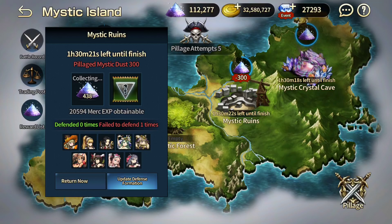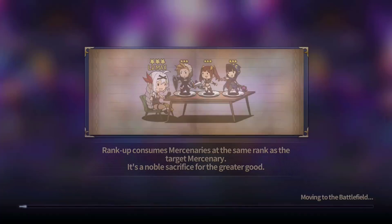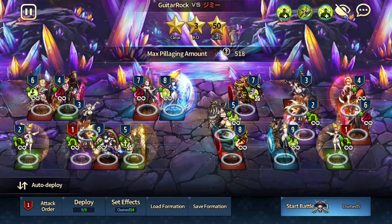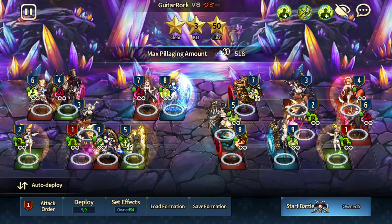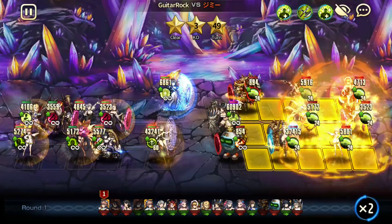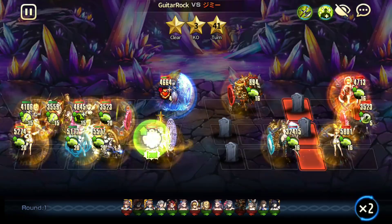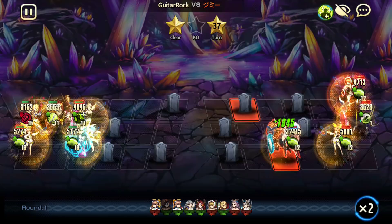I see time and time again players complaining that players always pillage them. If you are new, it's normal for people to pillage you — and you should be pillaging others as well, because it will benefit you as a player overall. You should always be pillaging someone every single day, five times a day, to make you a better Guild Wars player. Mystic Island works the same way as Guild Wars — if you were to attack someone, they will be moving first. Let me show you guys an example. If I attack this guy and try to pillage this, I try to figure out how to beat this formation.